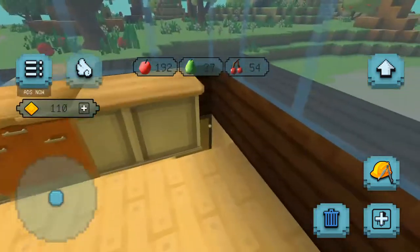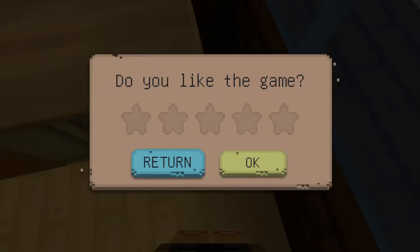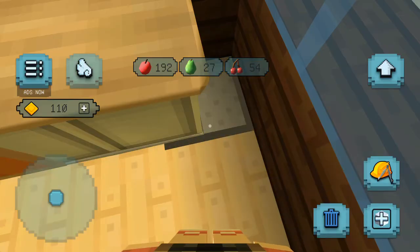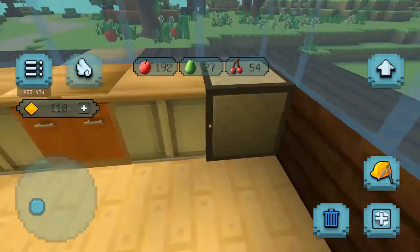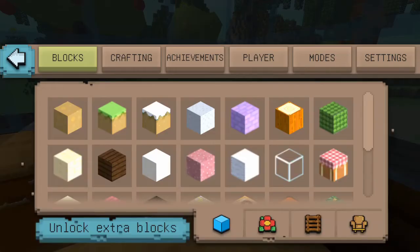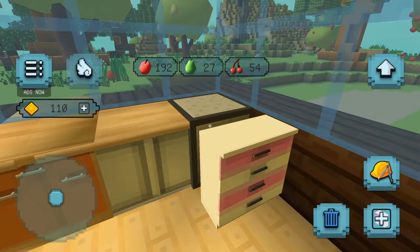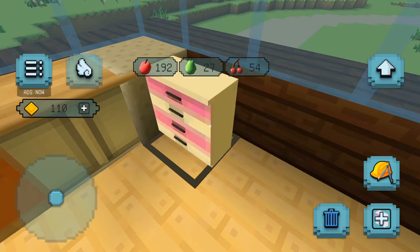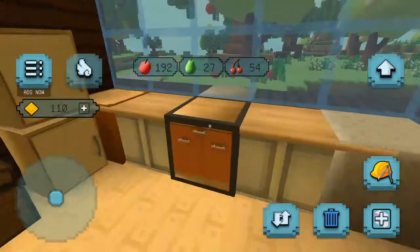I'm just adding a stool here. What? What is that? So we even covered this area. Now we can add a stool. The stool. Oh really? I don't need this. You need this, get this here. This will be here.